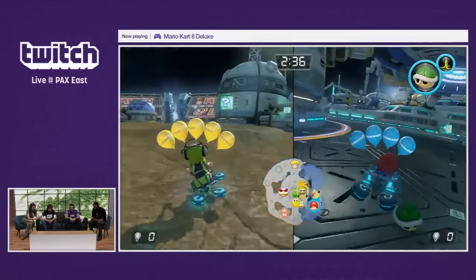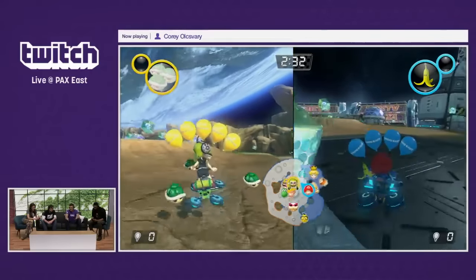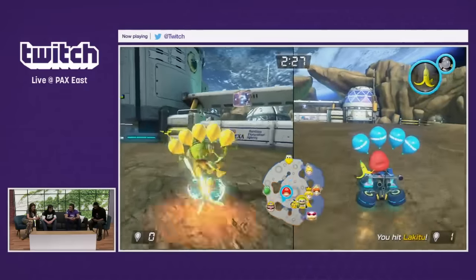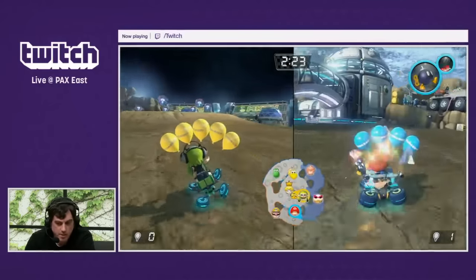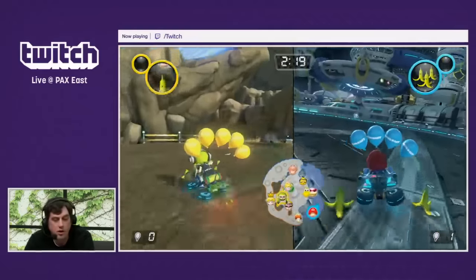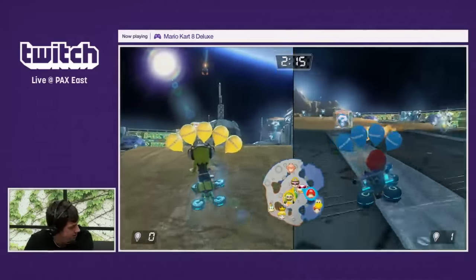Because you're on Lunar Colony, you're in anti-gravity mode the whole time here. Are there going to be any other levels that sort of play with the physics? In battle mode, there is another level called Battle Stadium that does have anti-gravity as well. Some of the courses just are straight up — hey, you're on Earth, there's no anti-gravity.